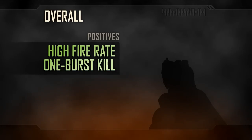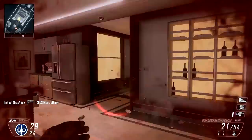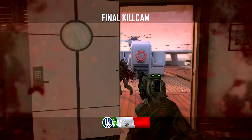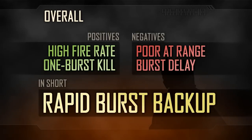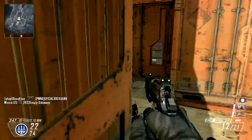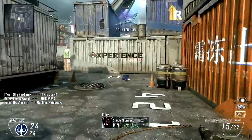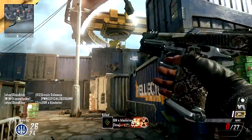The B23R is a devastating backup weapon, capable of killing very quickly at close range with a well-aimed burst. No other pistol can put three rounds into a target as quickly as the Beretta, and within its three-hit kill range you'll be able to outpace even most SMGs in terms of time to kill. However, outside of close range the B23R loses its effectiveness very quickly, with low damage and moderate recoil meaning you'll need multiple bursts to kill. With a small but significant delay between bursts, this can leave you vulnerable, so it's best to limit the Beretta to close range engagements only. Still, this will usually be the case when using a pistol as a backup weapon, and within this role the B23R performs very well.